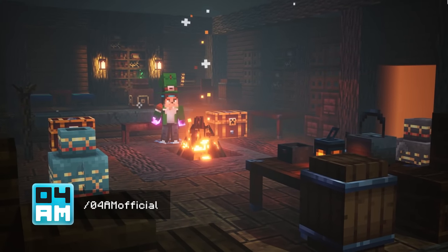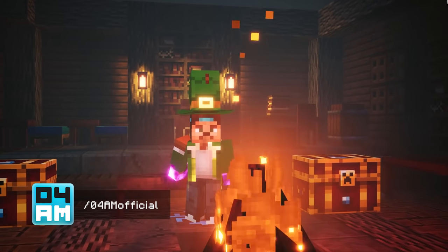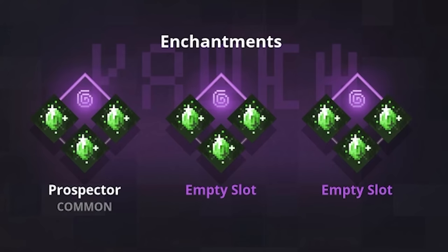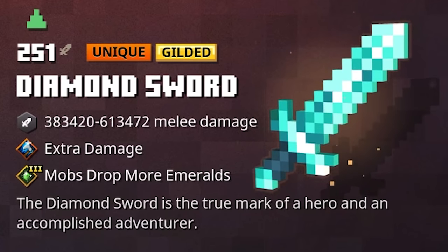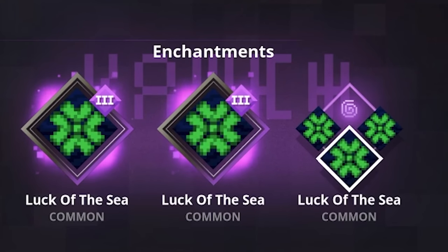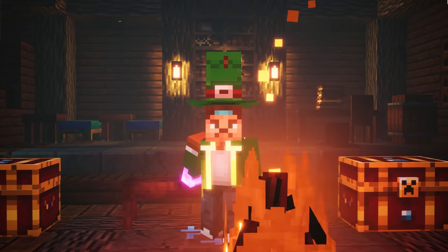Hey, what's up guys, this is 4yam again back with a new Minecraft Dungeons video. Welcome to the What If series, an experimental series where I cheat a little bit to show you impossible and very overpowered enchantment combos. I bet you're all very curious how triple prospector — heck, quadruple prospector — would work on a weapon, and what about four times Luck of the Sea on armor. Well in this series I do exactly that: showcase combos which are not possible to get your hands on in the game. So let's check them out right now.